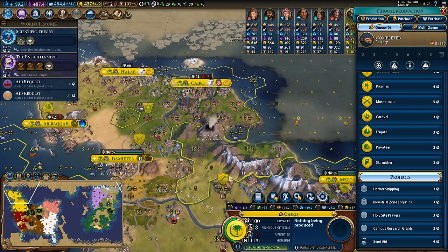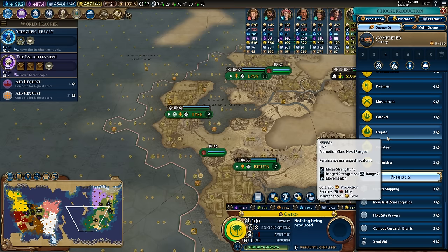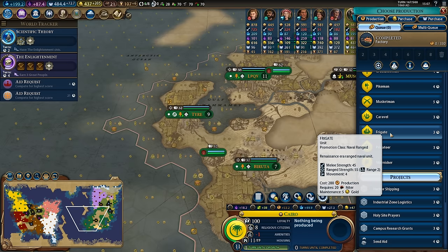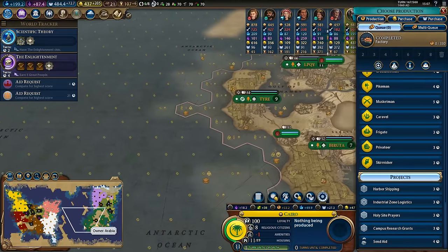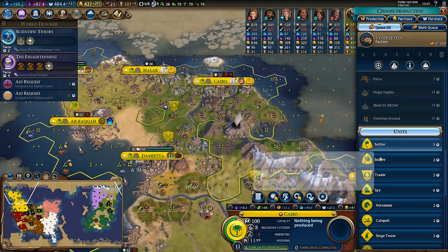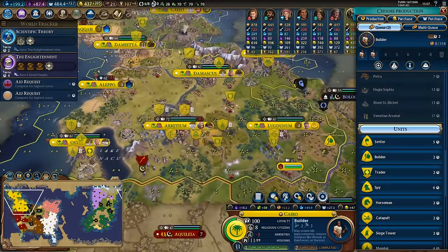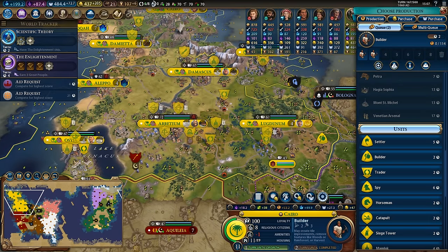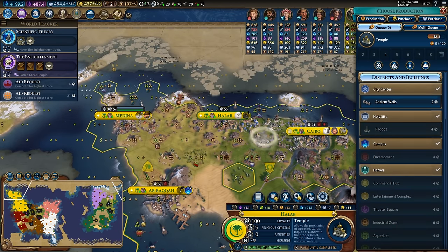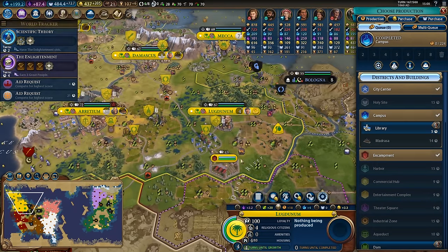Do I bother liberating this? I think I just go sim city and don't bother trying to liberate these cities - they're already 61 combat strength and my frigates are only 55 combat strength. It would only be diplomatic favor I'd be trading to the AI. So in the end I'm going to opt not to go for the naval stuff and instead just build a few builders in this city and get all of these tiles improved.